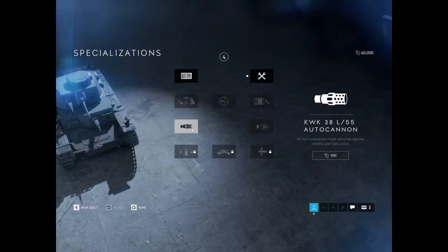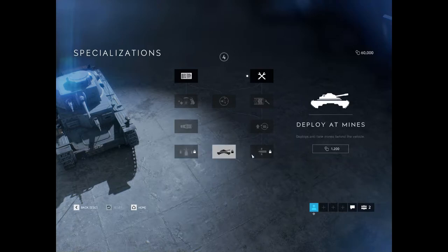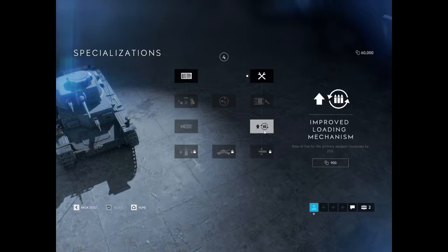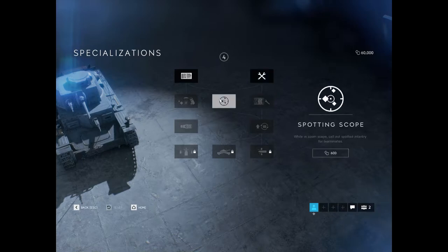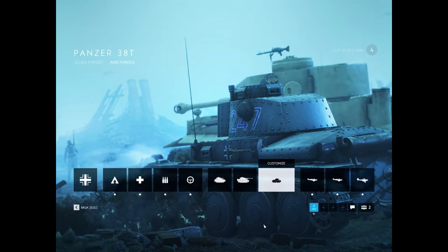Next we have the Zimmerit, the Flare Launcher, and the KWK-38 Auto Cannon, which means it's an automatic cannon — it shoots continuously. The S Mine Launcher, you can deploy T-Mines with the middle one, and an APCR round on the right side. Going on from the APCR rounds, we have an improved loading mechanism, the standard field repair, and the Pineapple Wrench. Right there in the middle we have the Spotting Scope, which anytime you zoom in will automatically call out any infantry you see. And that's the lighter tank, the Panzer 38T.